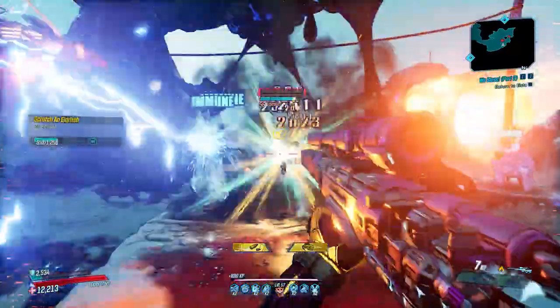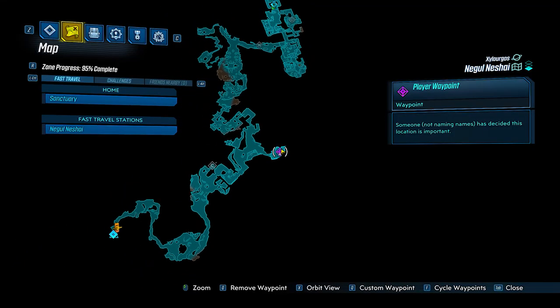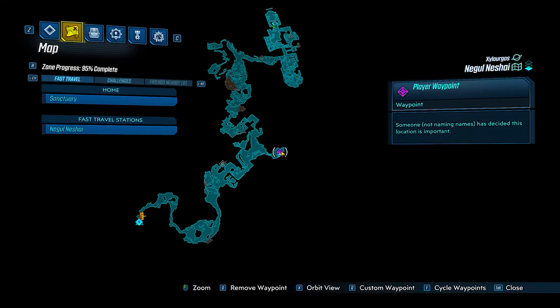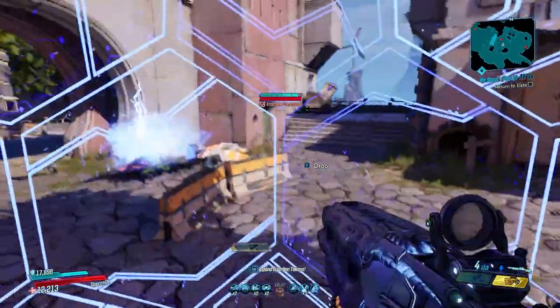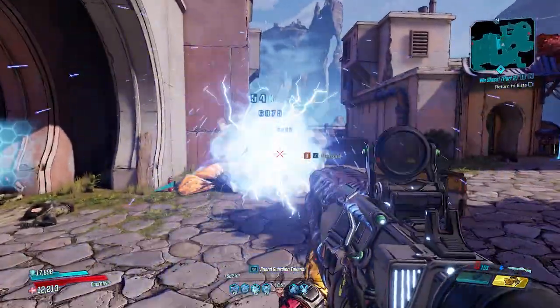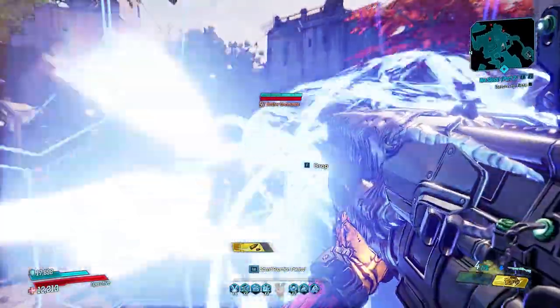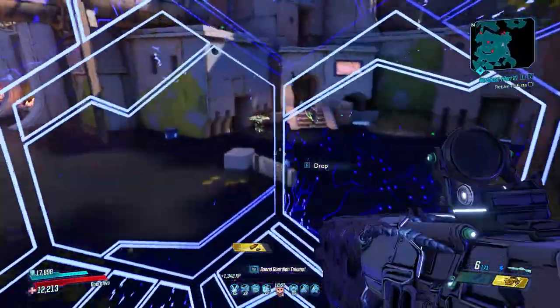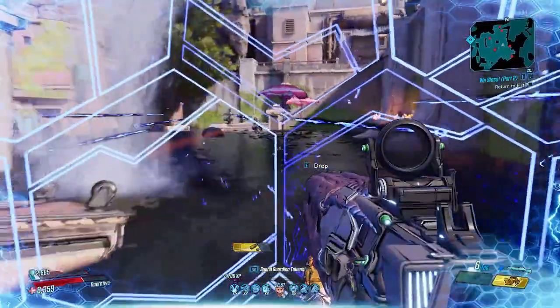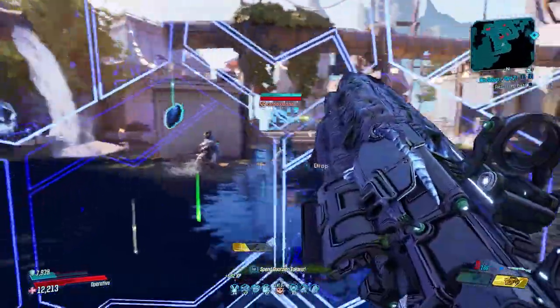The other honorable mention is the Shocker, which drops from Voltborn in the Negal Neshai map - located exactly in a cave in the middle of the map. It works a bit like the Lob, dealing a ton of damage, but the main orb can split into three smaller orbs horizontally that deal powerful damage. Unfortunately it only spawns with shock elemental, which is a downside, but it's still one of the best weapons in the new DLC from testing.